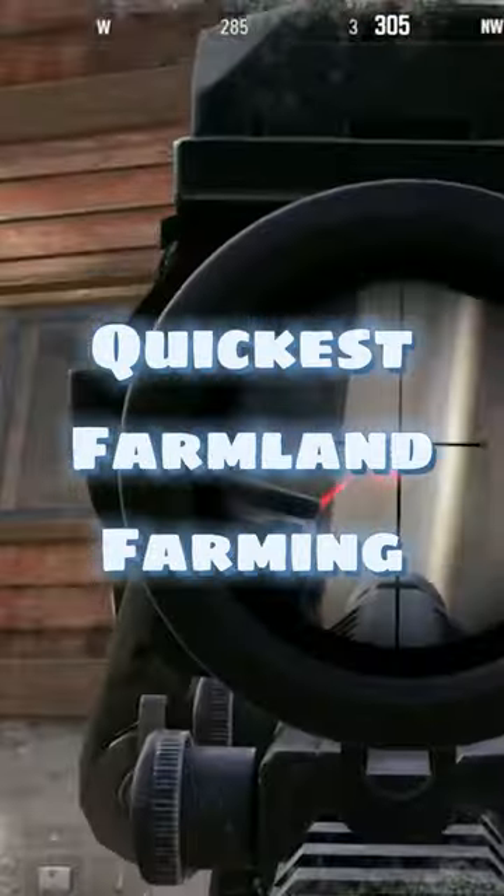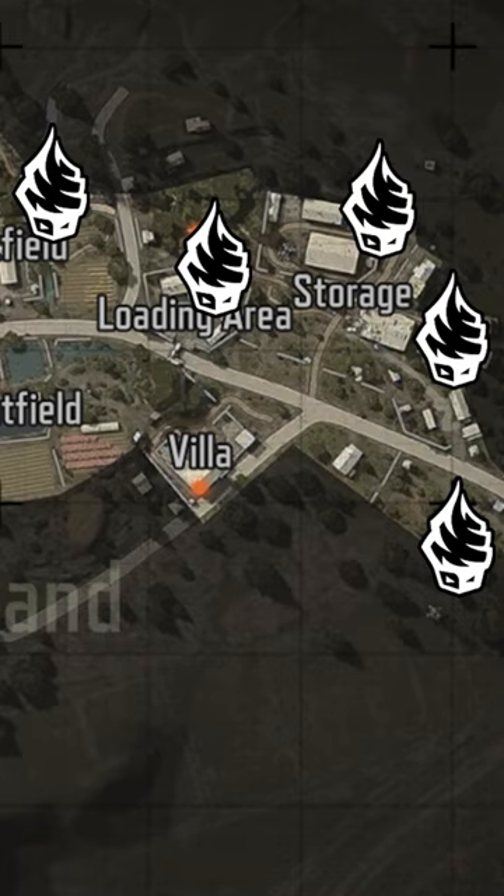Here's the quickest and most efficient way to raid farmland. If you spawn in the east, from any spawn, make your way to the villa ASAP and safely.